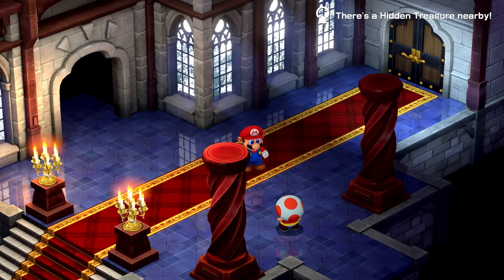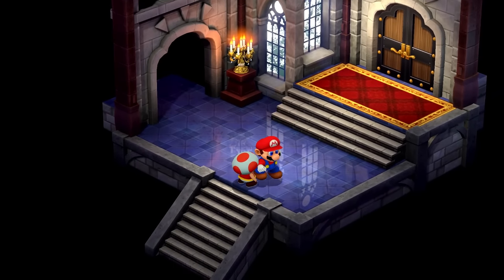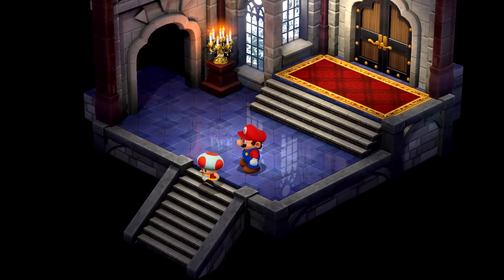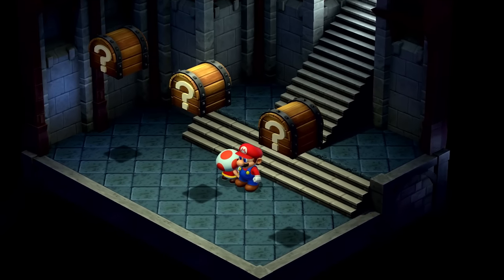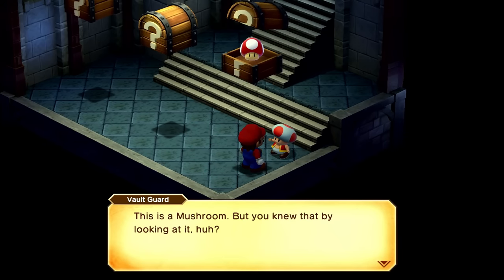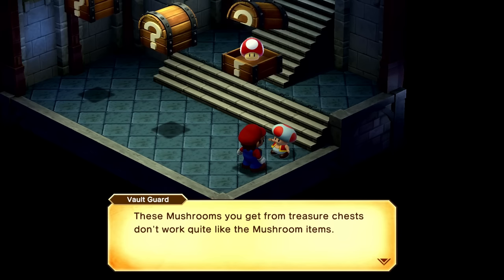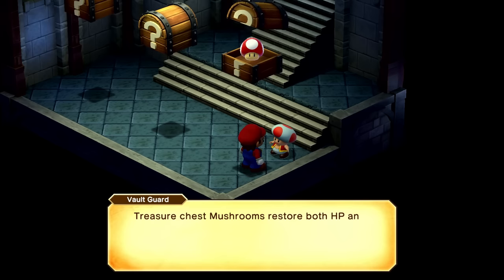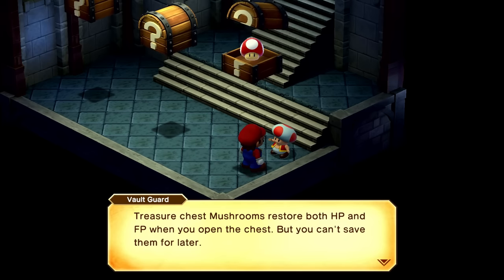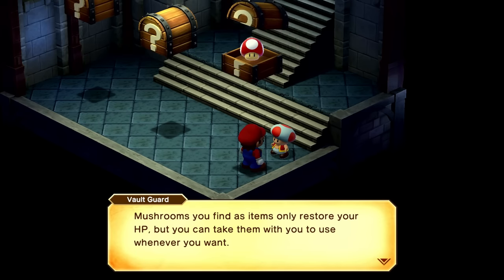Mario, the Chancellor has filled me in — the vault is this way. Here's the vault, let me show you around. We have a mushroom — these mushrooms you get from treasure chests don't work quite like mushroom items. Treasure chest mushrooms restore both HP and FP when you open the chest, but you can't save them for later. Mushrooms you find as items only restore your HP, but you can take them with you to use whenever you want.